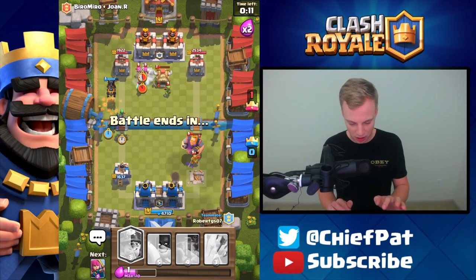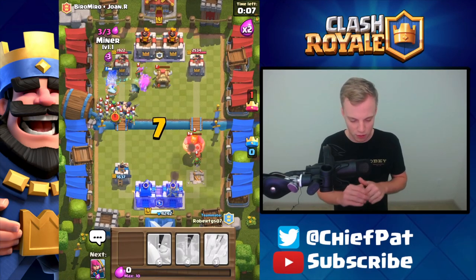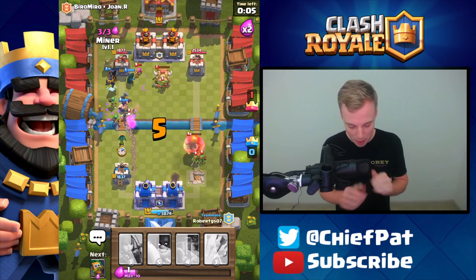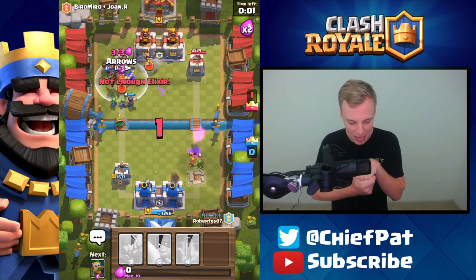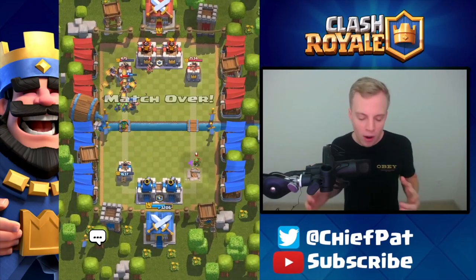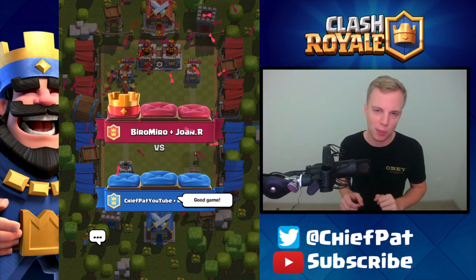So we've got to go over here. Lava Hound's going to go in, Fire Spirit's going to go in, Bandit's going in, Executioner going in. If he plays a Prince, this one is over. He's got some good Skeletons. We've got a Bandit and a Miner getting onto the Tower. We've got a little bit of time to do some damage, but the Executioner is not going to turn in time. 475 HP left on that Tower — GG well played.